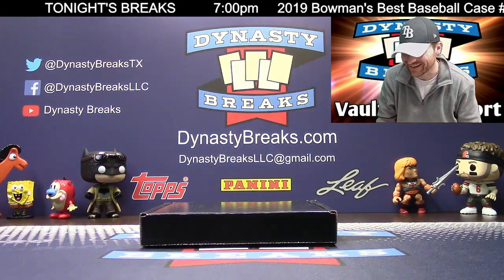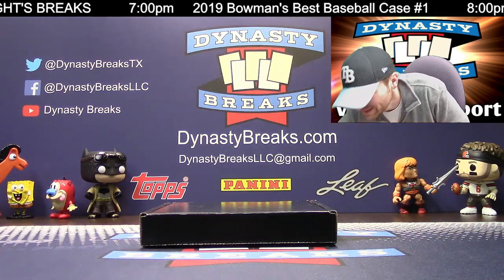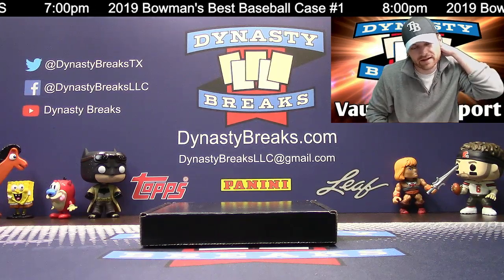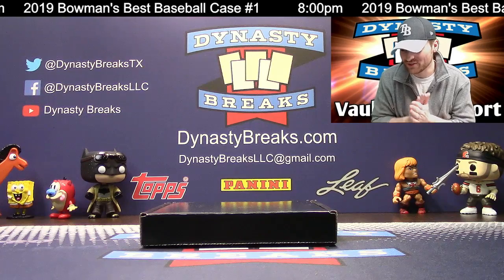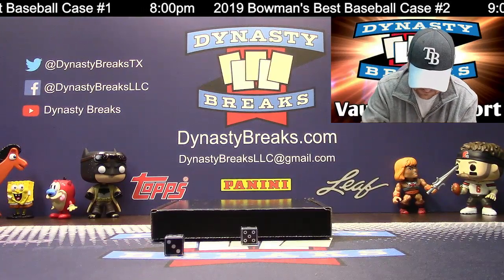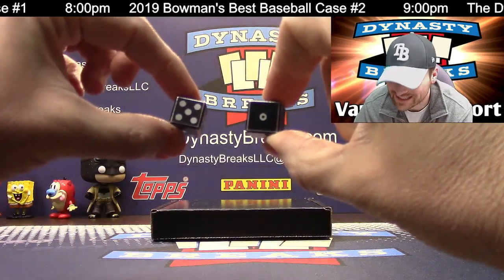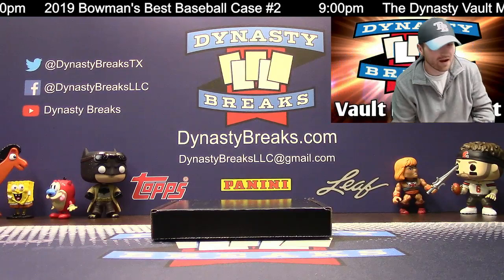Let's do our draft order. George, I'm going to let you call a number. If you happen to hit that number, we'll give away $5 credit to the number 8 pick in the draft. George is calling 7. If we roll a 7, $5 goes to number 8. The roll came up 6 — same number all three breaks tonight, six times on the random.